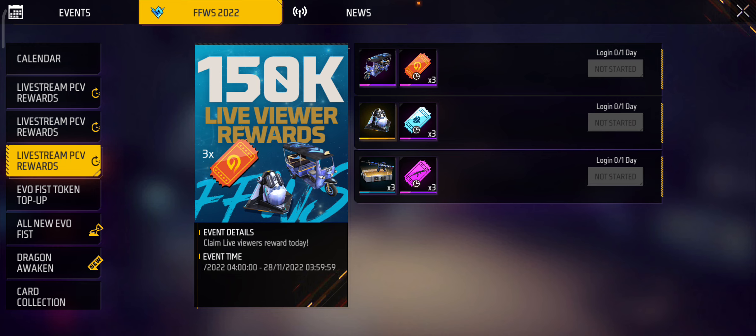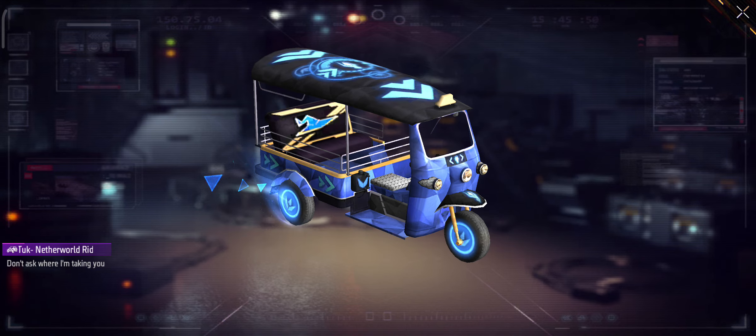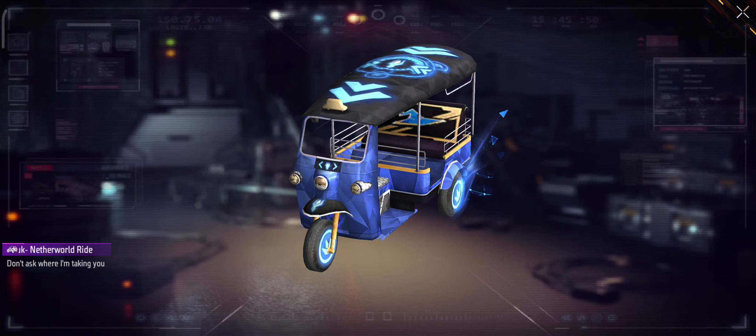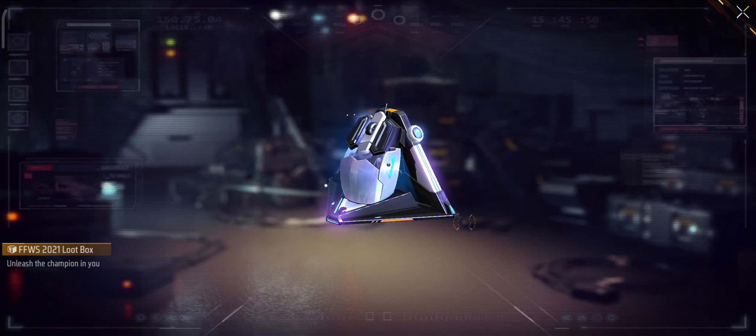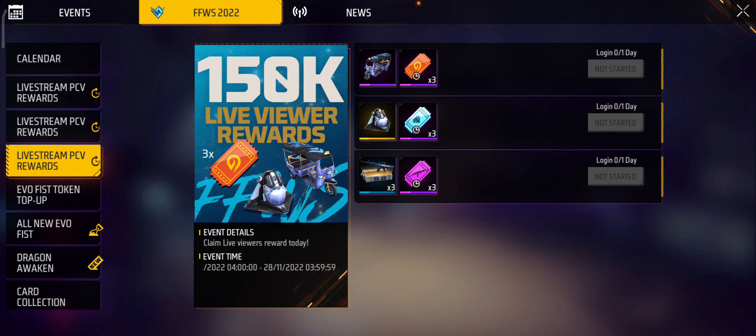After that, you can see the tower option where you have a total of 300 watching milestones. At 150k watching complete, you will get the Tuk Tuk skin — very legendary and very nice. With this Tuk Tuk skin you will get 2 incubator voucher cards and a loot box.